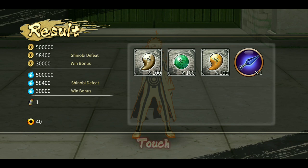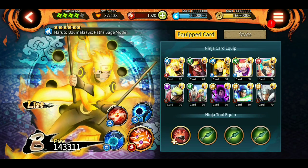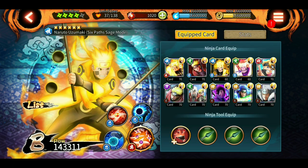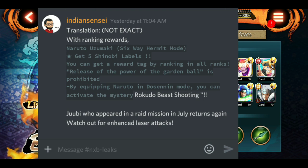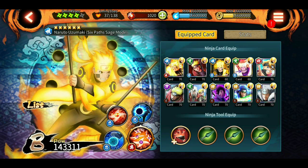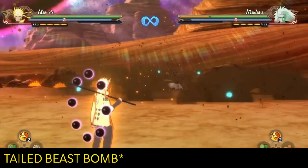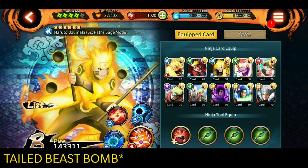According to the leaks we're gonna have a new ultimate for Six Path Naruto. I got this from scans and translated it using Google Lens — it's not 100% accurate. It says there is going to be a five-star ranking bonus card for Six Path Naruto. According to the move sets in Ninja Storm 4, he'll probably have some kind of Rasengan in his hand, and with the Kurama hand he'll push it towards the enemy.